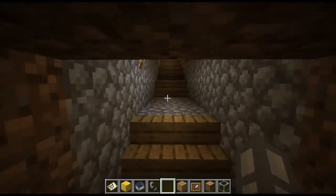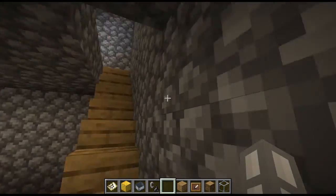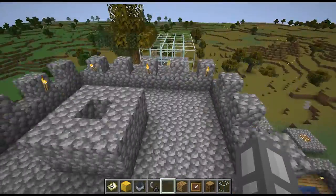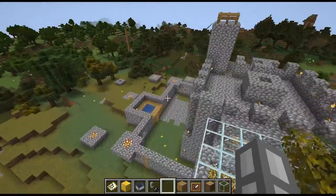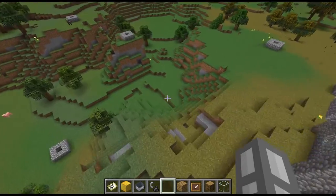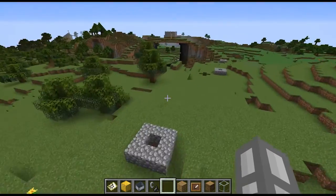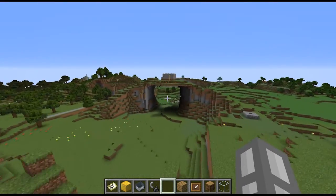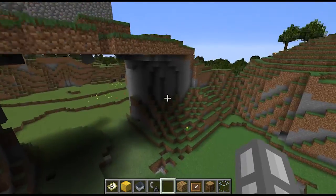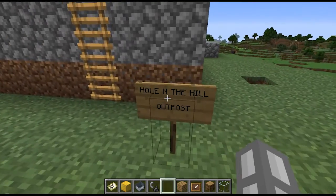So this was my first base. It wasn't much, but it kept me safe. Starting from here I just kind of went this way, exploring, looking for any interesting sites. I found this giant hill with a big hole right through it and I thought, that's kind of cool, I should build something on it. So I built a tiny little outpost called the Hole in the Hill Outpost.